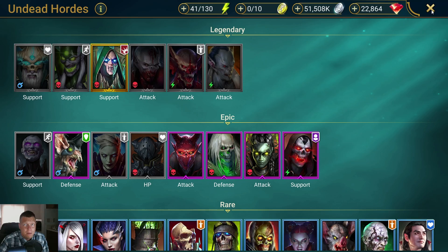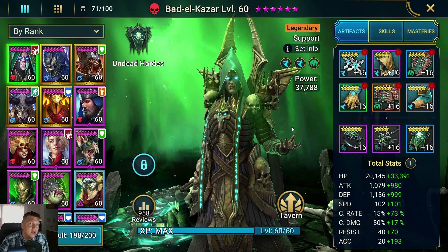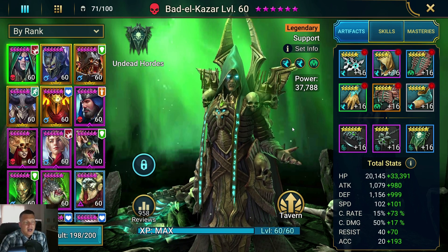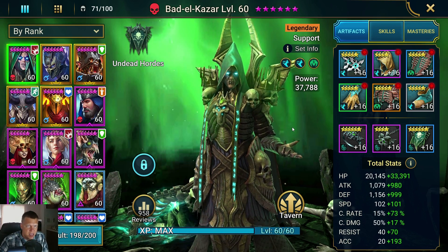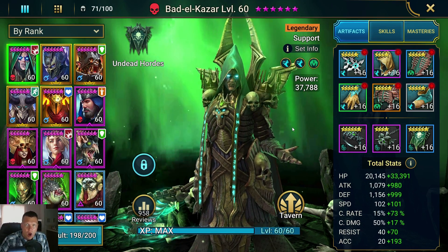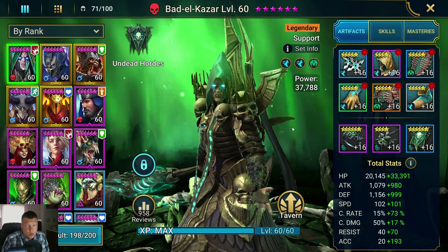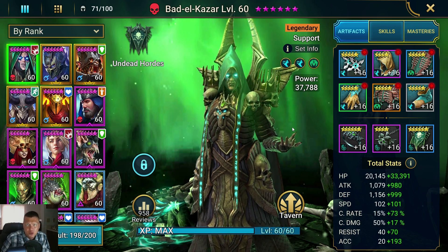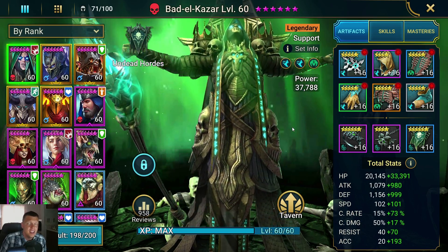Let me pull up my Bad El Khazar and we'll go over him real quick. I went with 4 Speed and 2 Immortal. He's kind of my tank in the Spider Den, so I wanted him to have a lot of HP and healing. We don't really need to stack a whole lot of damage on him — we want him to be tanky and have lots of HP and speed. We want to get his speed optimally close to or over 200. We want to get his accuracy — if we're going to be using him in the endgame — right at about 200.